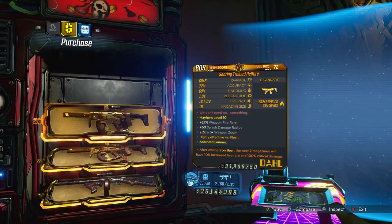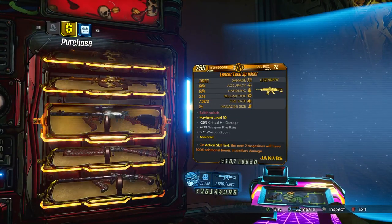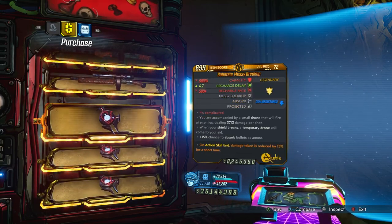On sale this week at the Marie's Black Market Vendor, we've got the Telfire Dahl SMG, the Lead Sprinkler Jacob's Assault Rifle, and finally the Messy Breakup Ancient Shield.